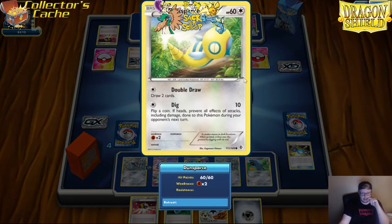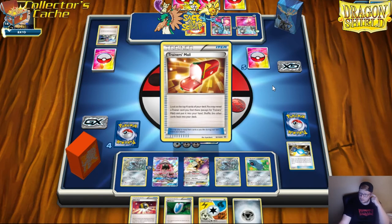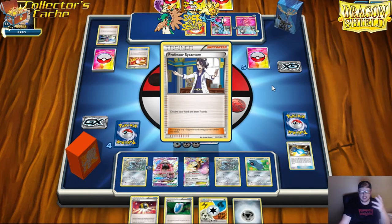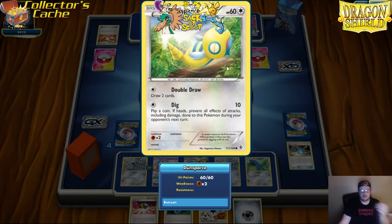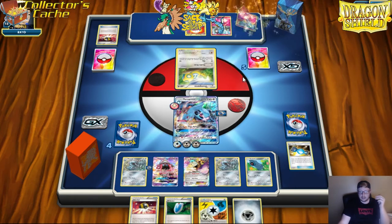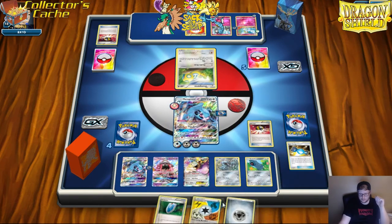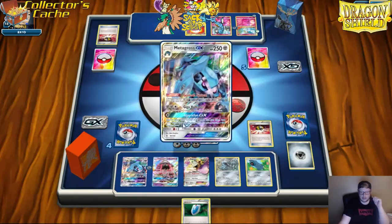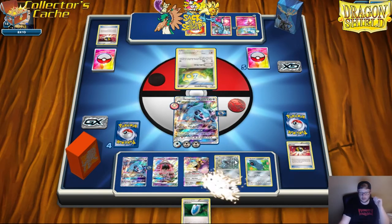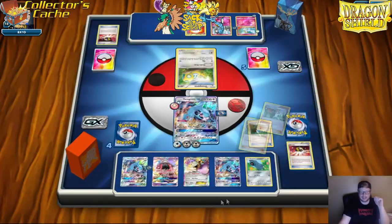I don't know how optimal this list is — he's playing the Stun Spore, who knows. But these are the matchups you've got to run over. When you're in a Regional and you face something this awkward or it just doesn't look right — like this Stun Spore doesn't look like it should be played at all. Maybe I'm wrong, maybe I don't know anything, but as far as I know this type of card shouldn't be played. And if you run into something like this, you've got to punish it. We've got the third Metagross set up — I'm going to hit the Juniper for a clean seven.